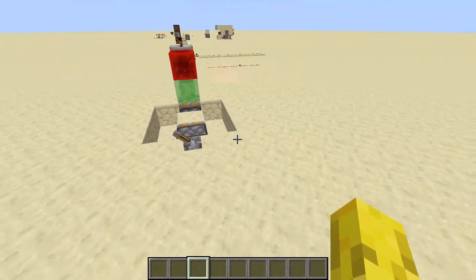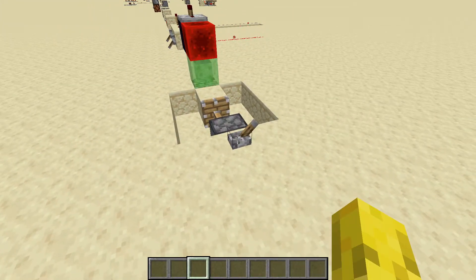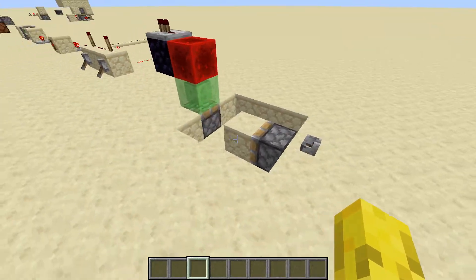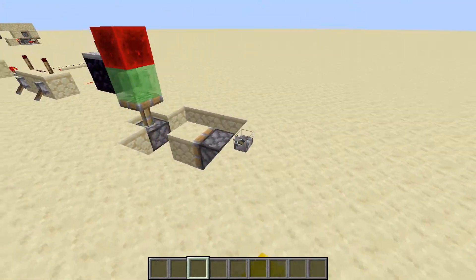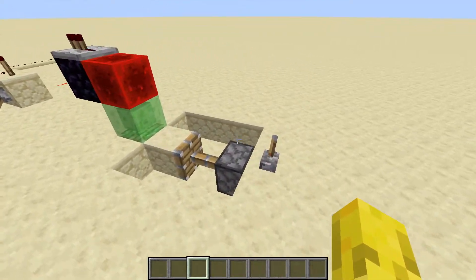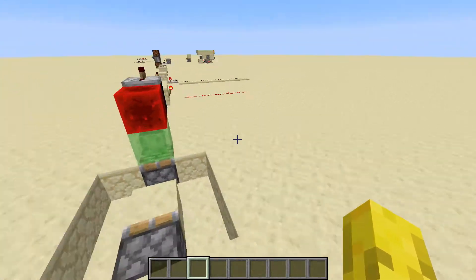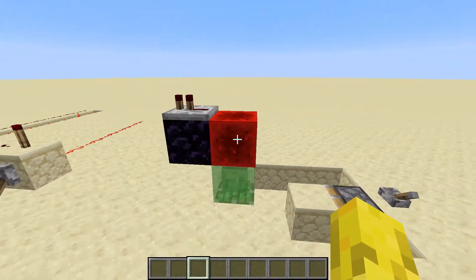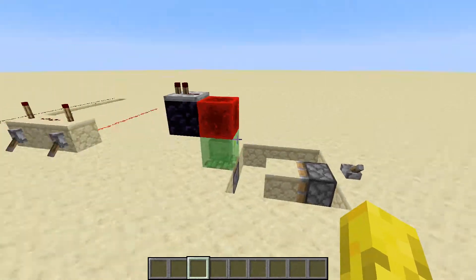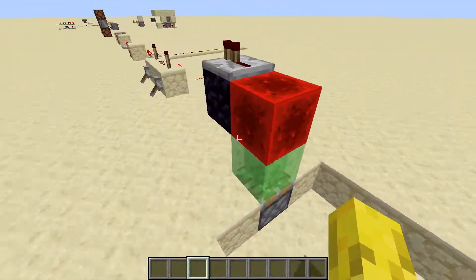Now this is a BUD switch — it uses block updating. So when I move a block here, it sends a one-tick pulse all the way to that block. When I move it back, another one-tick pulse. Very useful mechanic — I use it quite a few times. They can be used in monostable circuits as they're quite similar, but monostable circuits use fewer items. However, BUD switches can be used in other different types of circuits.